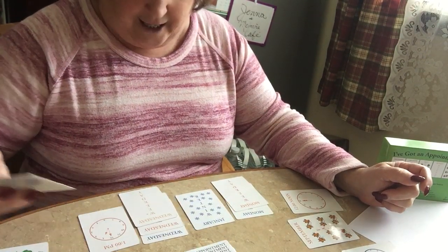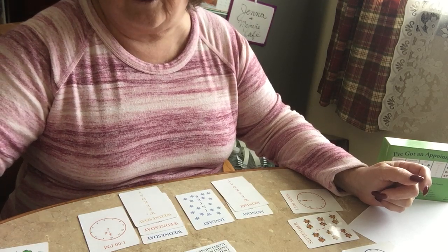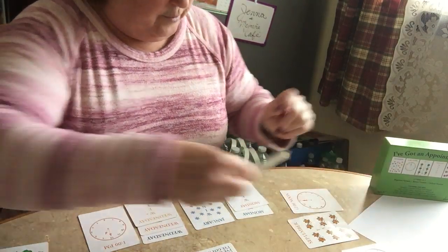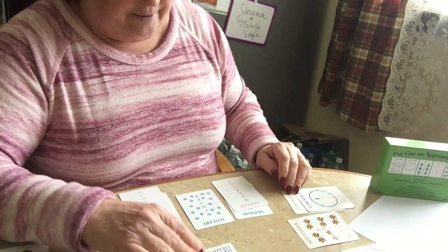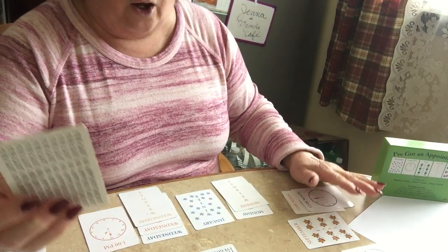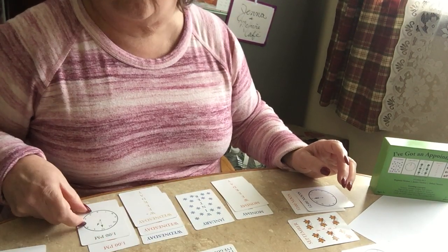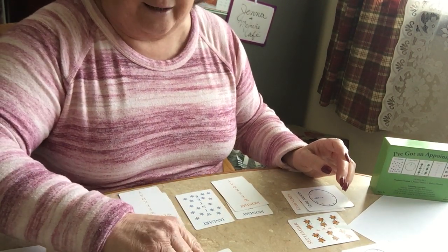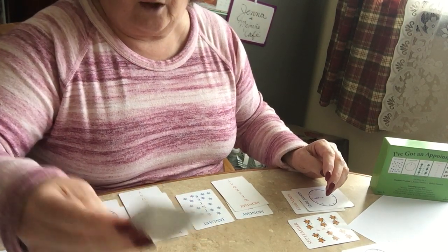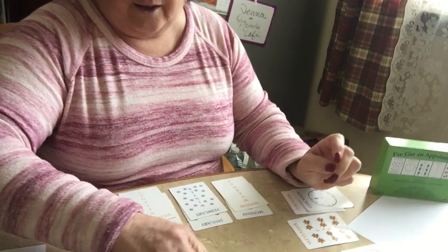It's my turn again: Ten o'clock — I helped the person to my right with her ten o'clock. Twelve noon — that person got a card of their own, that's good. One o'clock — that's me, thank you. Person across from me is helping me fill out mine. Remember, we're doing Sorting Fun. February — that's mine too.